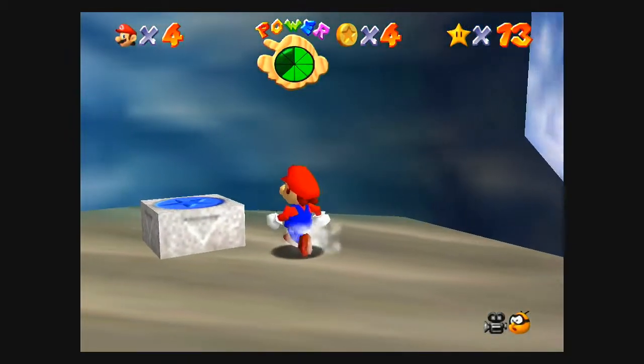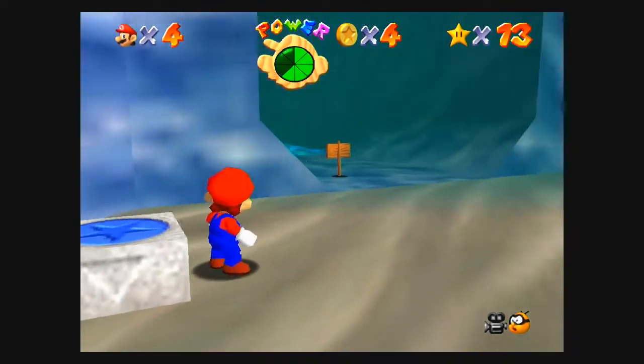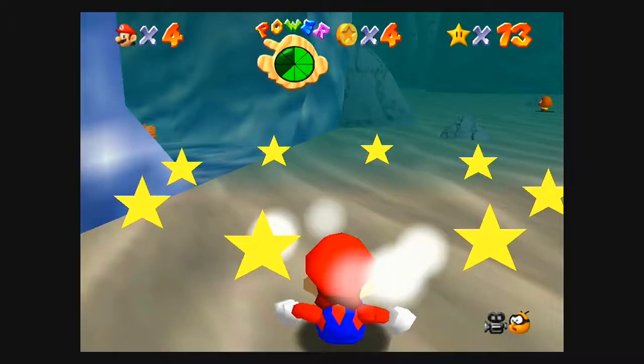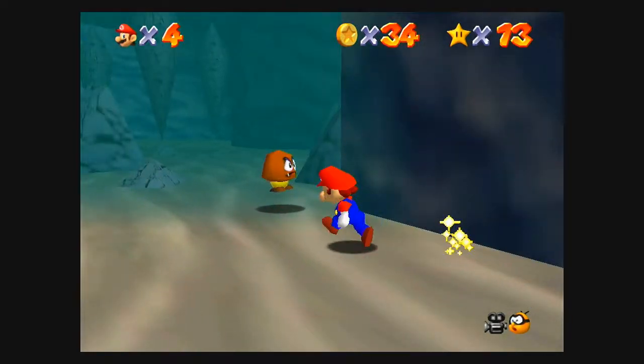This is a blue coin switch — you've probably seen this in my other videos. If you ground pound this, it gives you blue coins, and each blue coin that you get is worth five.